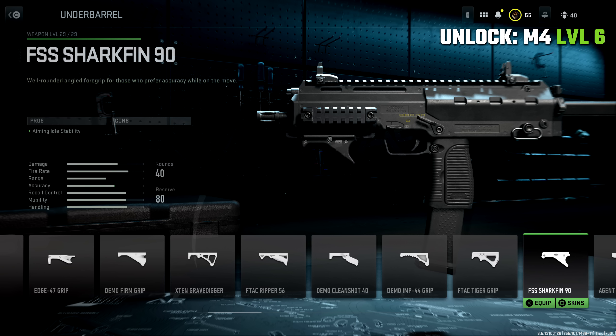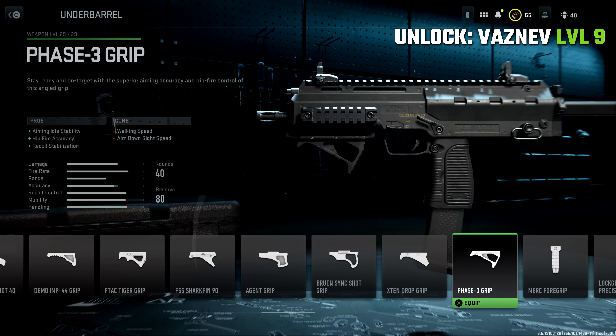The next under barrel grip you want to have ready to go is the Phase 3 Grip, which unlocks with the Vaznev at level 9. This one is excellent for guns that have a lot of side-to-side bounce with their recoil, because we're gaining recoil stabilization here. Based on my testing, it seems to give us the best impact to our recoil stabilization out of any of the under barrel grips in the game, so it's an excellent option for those specific guns with that side-to-side bounce.